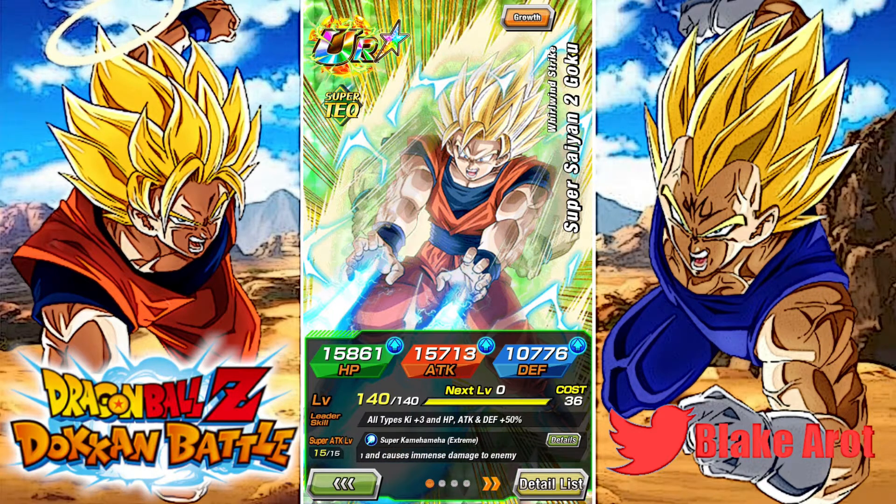So his leader skill — he gives all types 3 ki and 50% stats, which is not a great leader skill, but it is the best leader skill that you have for the Extreme Z area now. Everyone else gives 3 ki and 40%, so this guy is the leader you want to run.